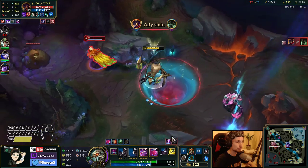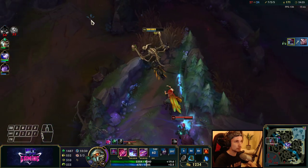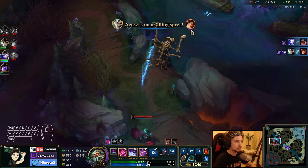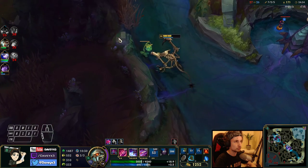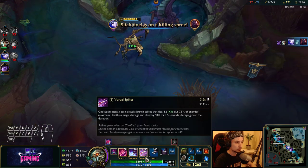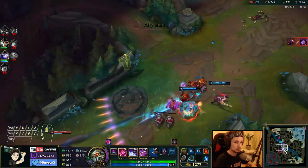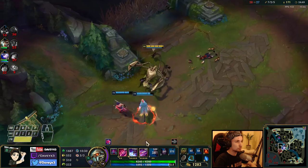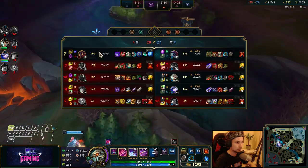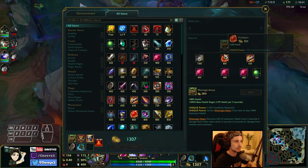I tried to pop the ultimate there — that was unfortunate. Got him. I could have popped my ultimate a little bit earlier on the Rakan. I was trying to save it for Victor, but then I realized I can just use it on Rakan. I really wanted to use my ultimate on Victor but we just focused in first. We'll be going back to base very soon to buy the next item, which is going to be the Adaptive Helm.